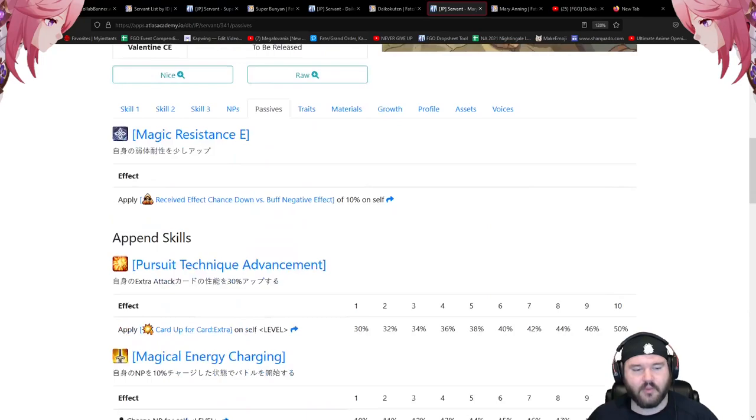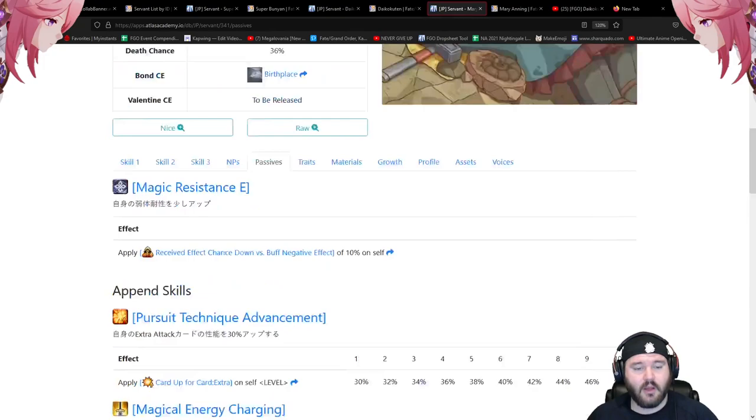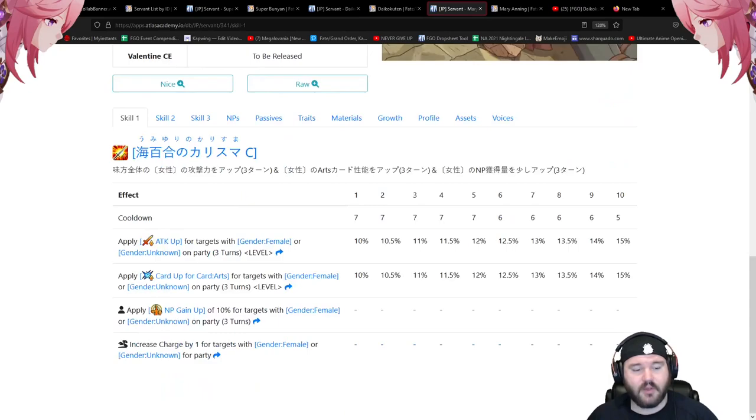On the passives and append skills for Mary Anning: a 10% debuff resist, and on the third append skill it is anti-alter ego 20 to 30 percent. That could factor in from the event, seeing as Super Bunion is an alter ego as well.